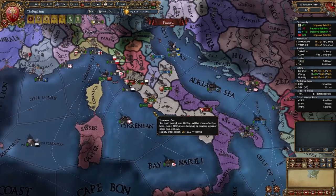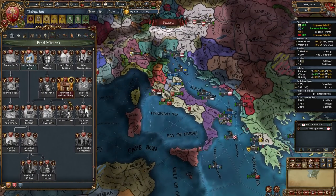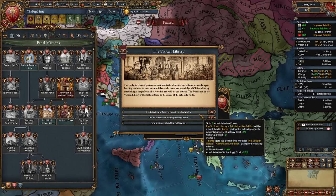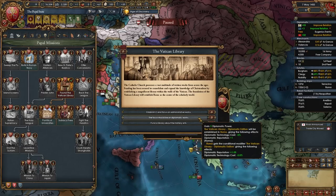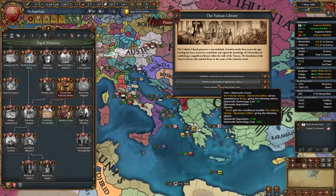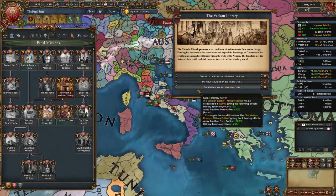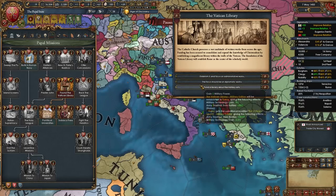Only dev Rome after you've gotten tech 4 in every category. When you embrace the Renaissance you'll be able to take the mission Found the Vatican Library where an event fires with three options: get an admin tech discount and minus 2 national unrest; get a diplo tech discount and plus 1 diplo rep; or get a mil tech discount and plus 50% army tradition from battles. Most likely you'll choose the mil option as it's probably the best, but choose based on your campaign goals.